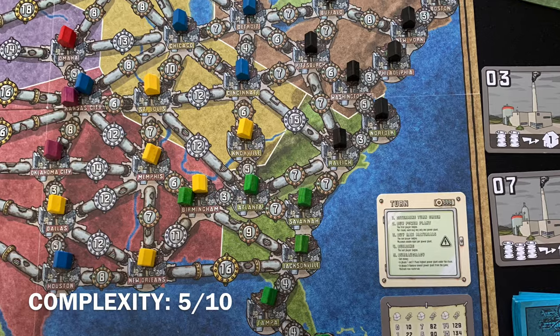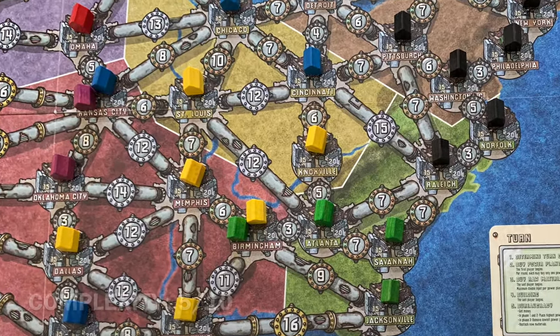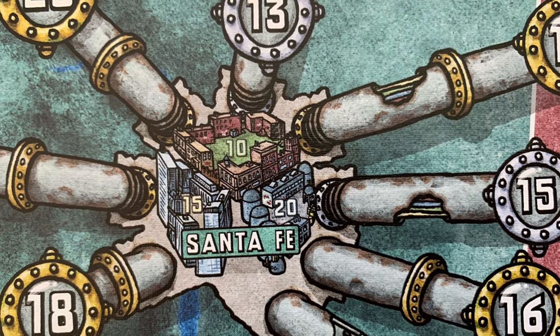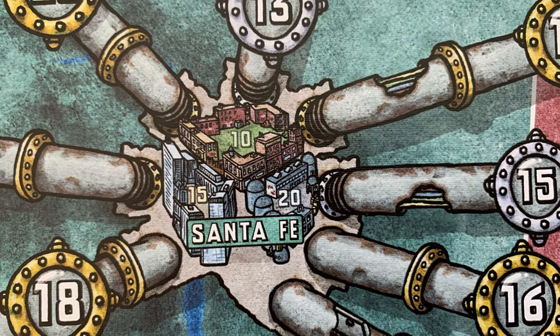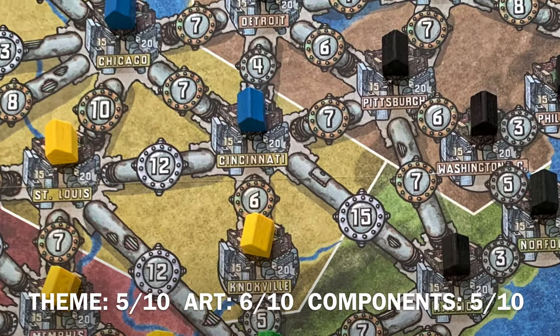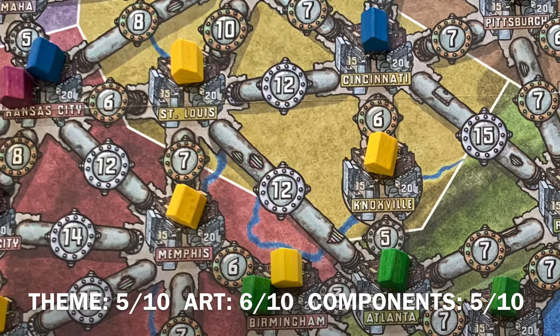Each player can have only one connected network on the board. Cities have three spots different players can build on, costing 10, 15, or 20. Expansion is only possible if you pay both the connection and building costs, and the 15 and 20 cost spots are not available until certain game steps are triggered. So if a player gets boxed in, the price will increase to connect further to the next open city.